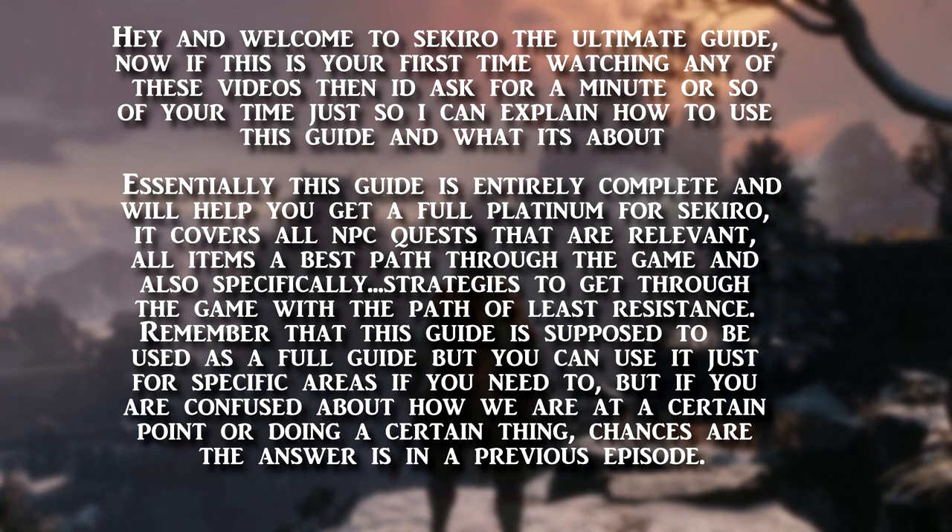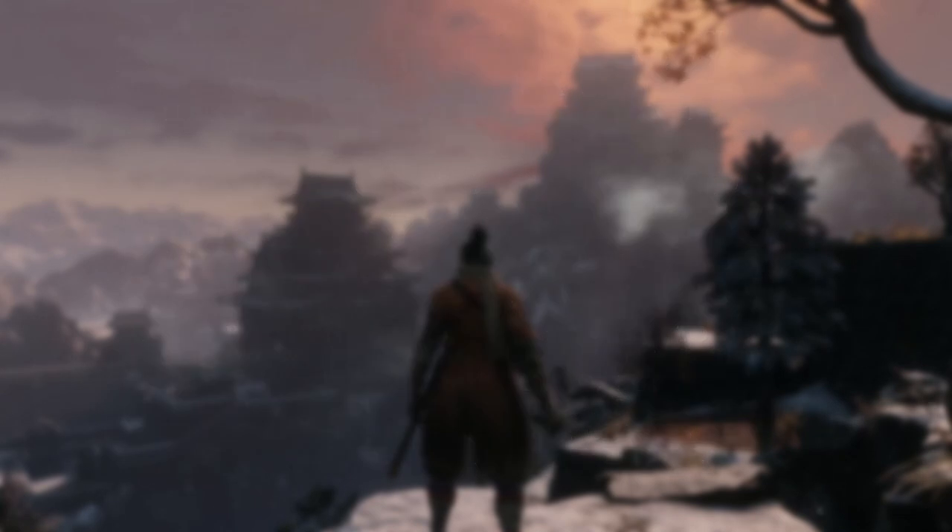This guide is entirely complete and will help you get a full platinum for Sekiro. It covers all NPC quests that are relevant, all items, a best path through the game, and specifically strategies to get you through with the path of least resistance. The guide is meant to be used as a full guide, but you can use it for specific areas. If you're confused about where we are at a certain point, the answer is likely in a previous episode.